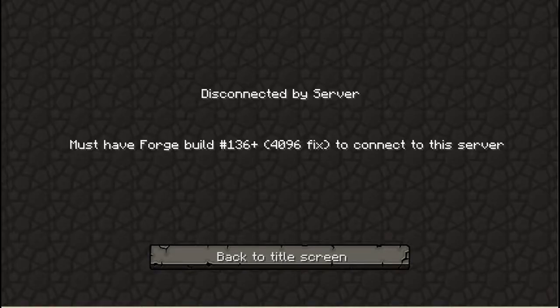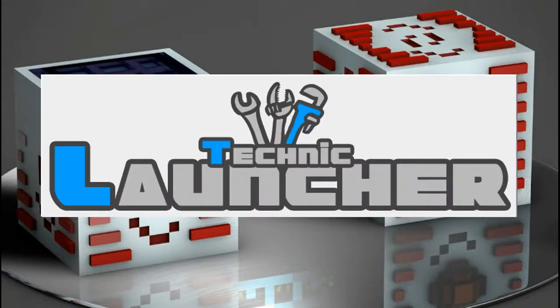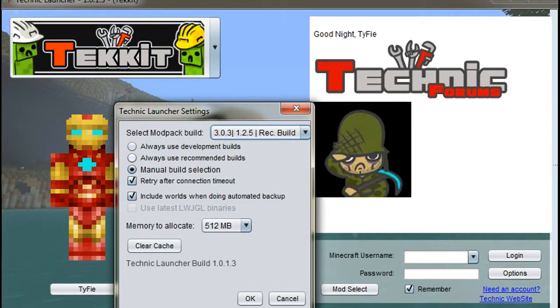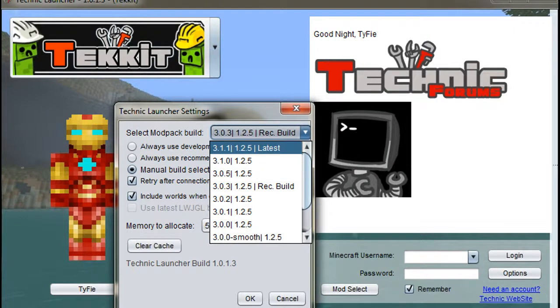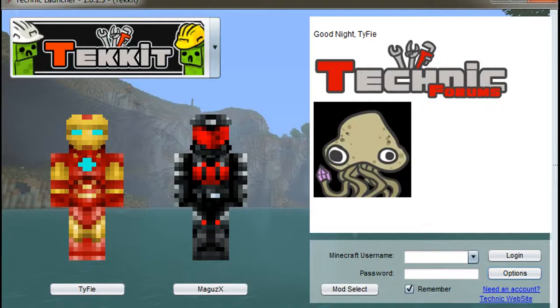Alright, so I just wanted to show you a quick error before I went ahead. If you see this error here, that just means that your server version and your client version are not the same. So let's quickly go back and I'll show you super quick how to fix it. You're gonna go to options and you gotta switch the actual build here. I was using the 3.1.1 server, which seems a little bit buggy, but it still works pretty good. So manual build selection — okay.